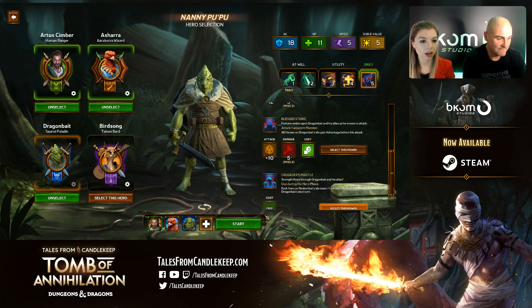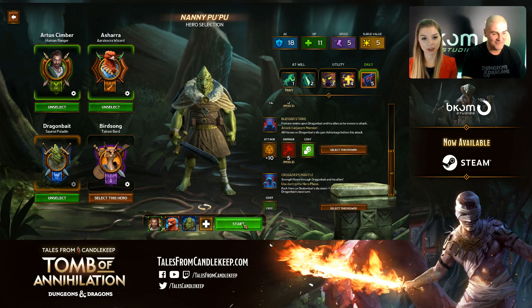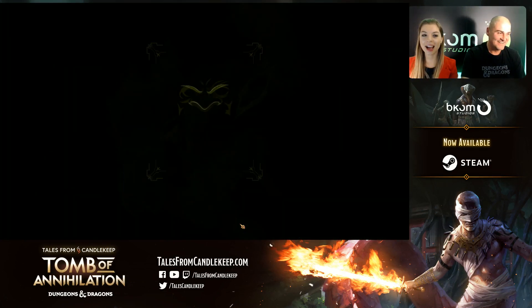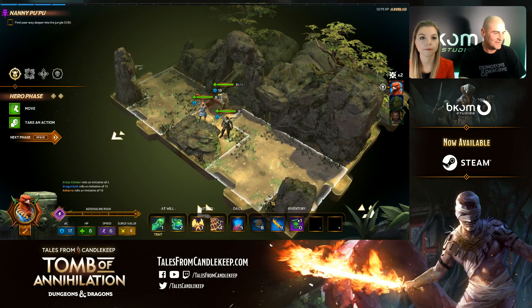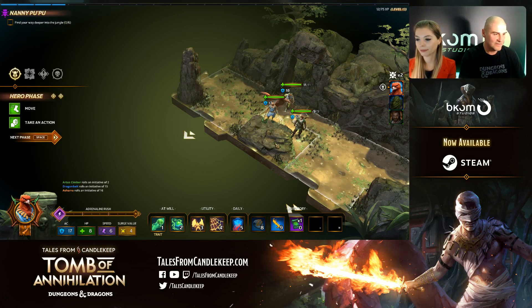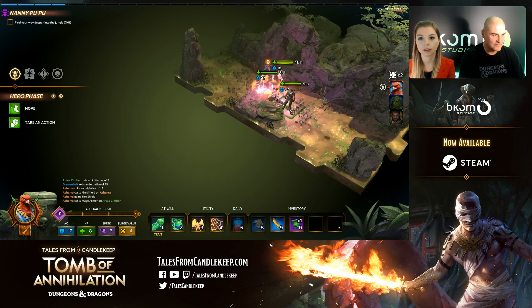Why don't you try to take down the Stone Juggernaut on Horrific? We saw Chris and Bart try — they managed to escape at the last second but didn't kill it. There's an achievement for defeating the Stone Juggernaut. I've never tried it on Horrific — I only have the Normal achievement. You guys want it? I'll try it! All right, Nanny Pu Pu on Horrific — you can see the little icon showing I'm in Horrific mode. Find your way — first I'm going to apply Mage Armor to Artists.